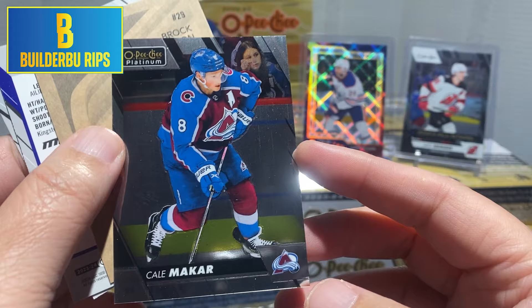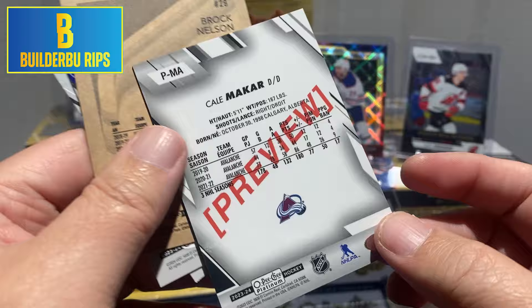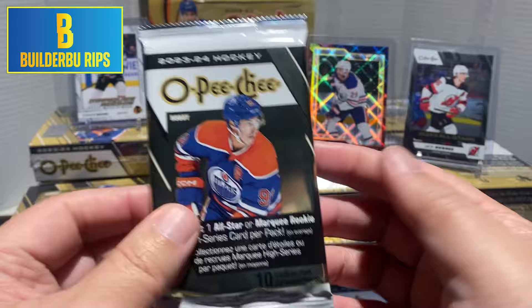Mega shiny — Kale McCarr. Nice. And of course, you know who we're looking for. Last pack — is there another Connor Bedard in this pack?